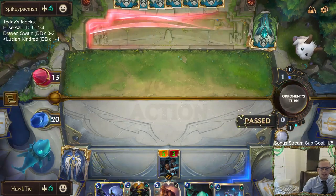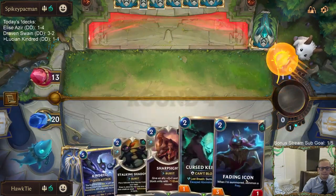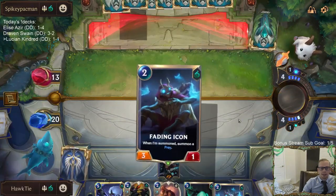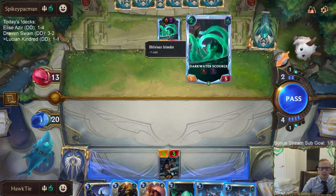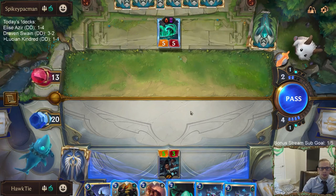At least we have the double-attack Senna. Now moving forward — the two-mana Darkwater Scourge to go along with Mask Mother.